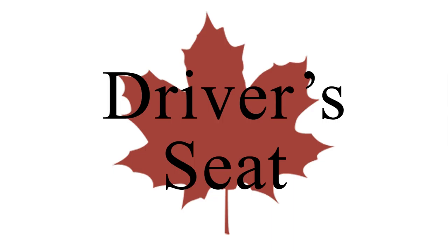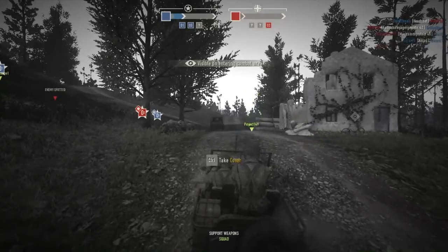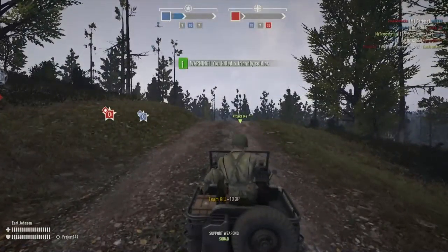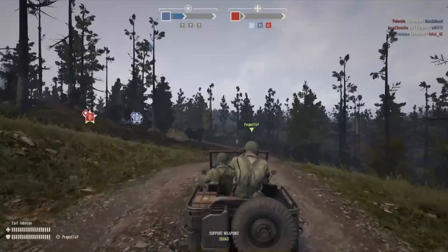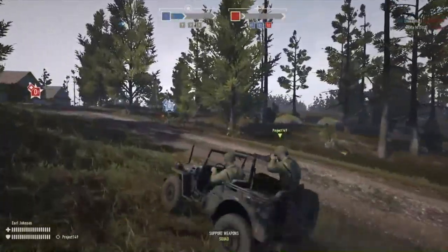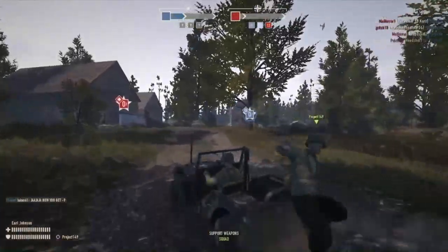Reluctant old gamer here with another Heroes and Generals video — this is the one where I die in a quarter-ton truck, basically known as a Willys Jeep. It's a nice vehicle with good four-wheel drive and a .50 cal machine gun mounted on a post. The downside is that when you're operating the machine gun you're also a sitting target for snipers. I've worked my way up through the game where I now have access to some vehicles, although I don't get a lot of opportunity to use the machine gun.